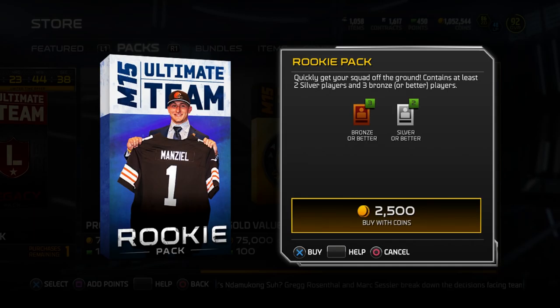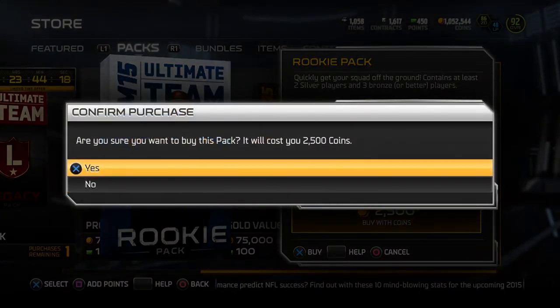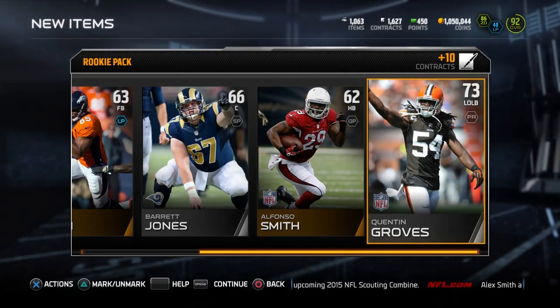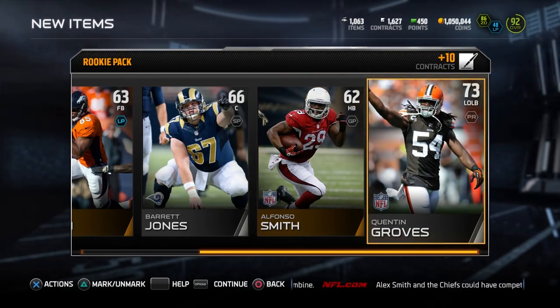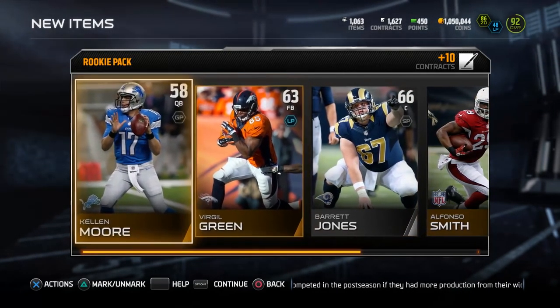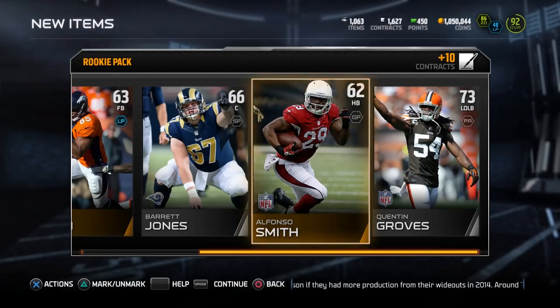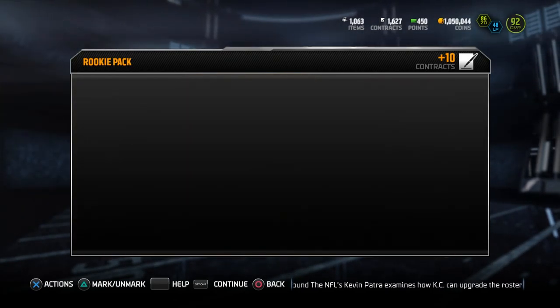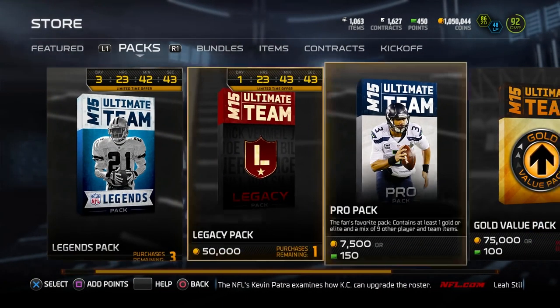The reason I'm bringing this up is because you can actually pull cards worth way more than 2,500 coins out of these rookie packs. If you're somebody just getting into MUT and want to grind your way to more coins in addition to those solo challenges, go ahead and purchase some of these rookie packs — they don't cost a ton but you can pull some valuable stuff. This Quentin Groves here is a free agent, and there's a free agent set you have to complete containing 80 cards — Quentin Groves is one of them. I believe he's worth something like 15,000 coins, so we just crushed this rookie pack on one card.